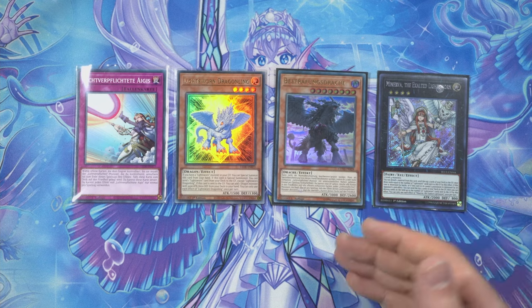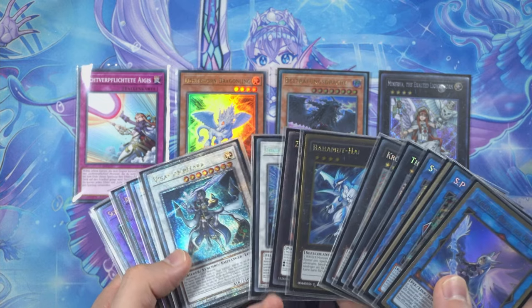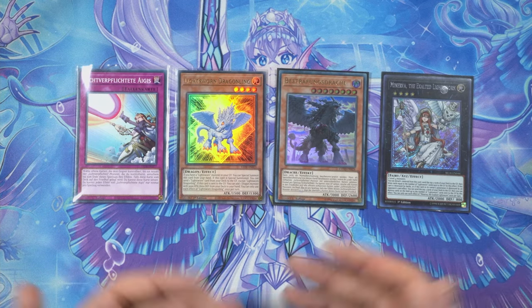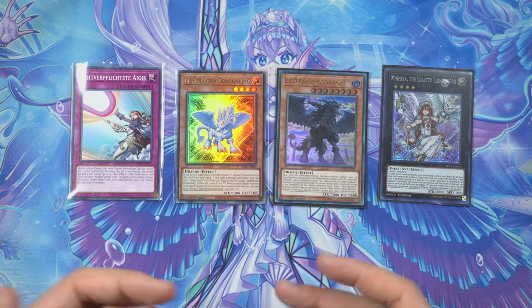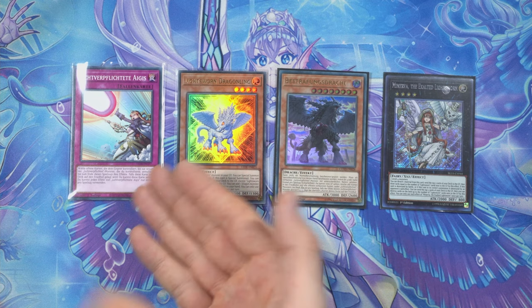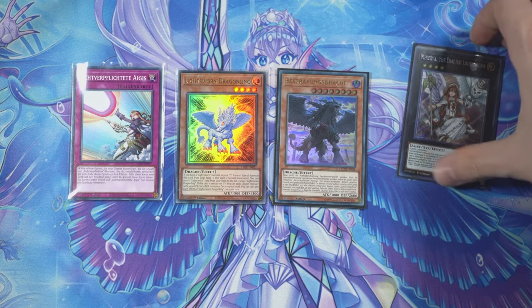I played with Minerva the Exalted Lightsworn a lot — it's a really nice card to go into if you have very limited plays after getting hand-trapped and can't access synchro plays. The issue is we play a big deck so milling Lightsworns with Minerva to draw doesn't happen all that often. There's also potential to leave Minerva on the end board as an Aegis target, and if the enemy tries to deal with her you get to mill about three more — all nice things, but not as strong as other options. It can be dead in hand and is a win-more card if you're already going full combo.